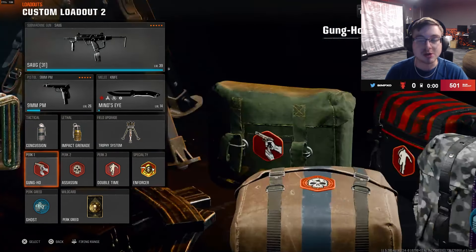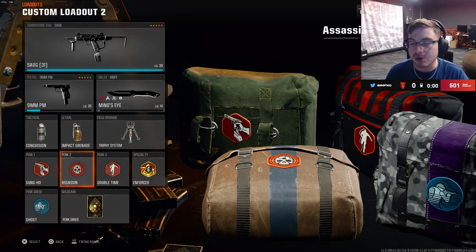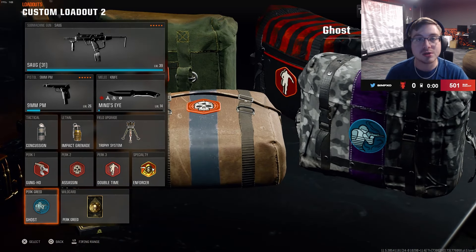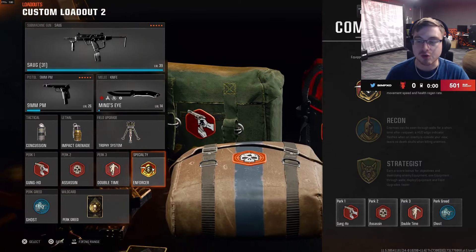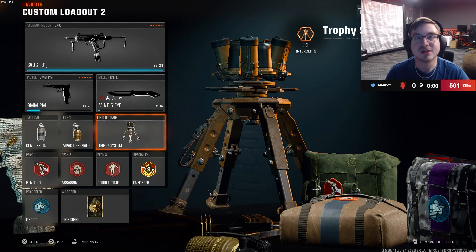That's pretty much it for the attachments. The rest of the class doesn't matter too much outside of the perks. Right now in pubs I'm rocking Gung-Ho, Assassin, Double Time, and Ghost. This is so that I get the Red Enforcer specialty perk and also Ghost because everybody's got a UAV. That's going to be it for the class — let me know in the comments below if you play with this class.